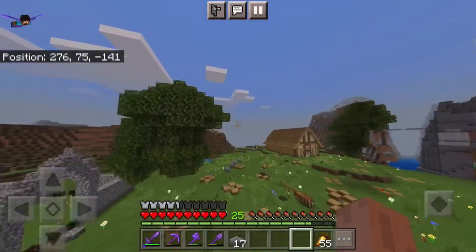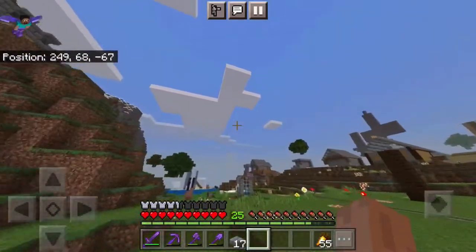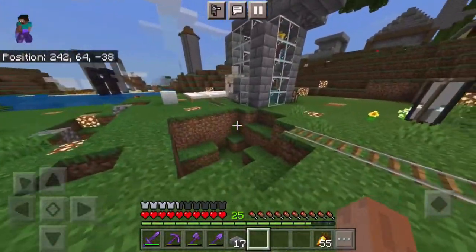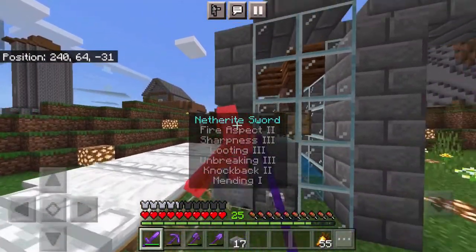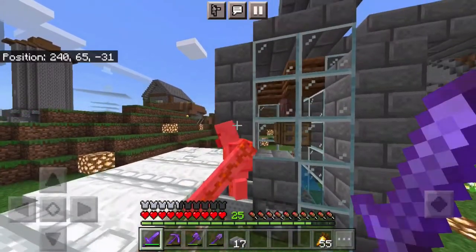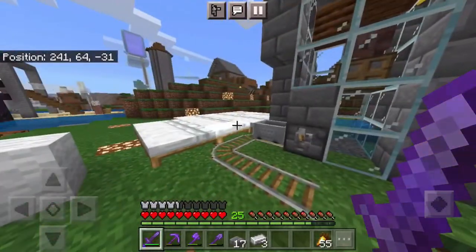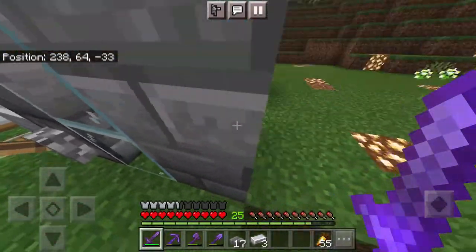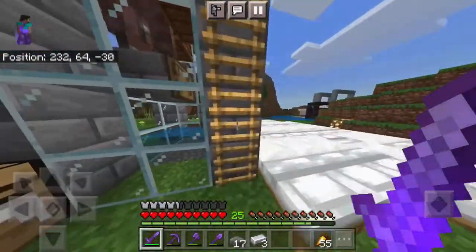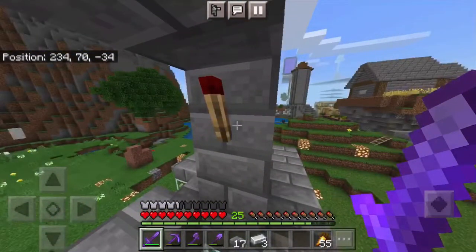If you didn't know, iron farms in the bedrock edition do work like the old mechanics, except it now relies on villagers and beds instead of doors. This is only for the bedrock edition — for Java players, you guys can literally build the easiest farms ever. You need 20 beds and 10 villagers working, and they must be able to reach their workstations. They don't have to be able to sleep; they just need to be linked with a bed. Now I'm going to quickly place down a bunch of rails to the industrial area to bring the villagers there.